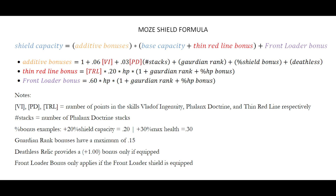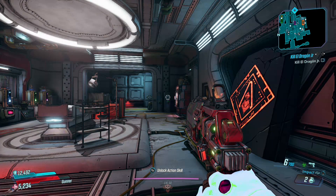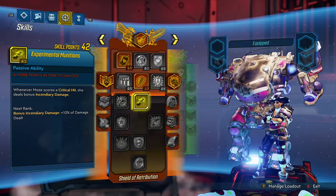This leads us to what items are bad. The Front Loader does not benefit from Phalanx Doctrine, Vladoff Ingenuity, or the Deathless Relic. At level 50 it's only about a +3,500 shield capacity, which isn't much when you're starting at 40,000 and averaging 60,000 — and hitting up to 100,000 with high enemy density. People say it's great, but it's actually just a flat +3.5k, which is nothing at 100k.